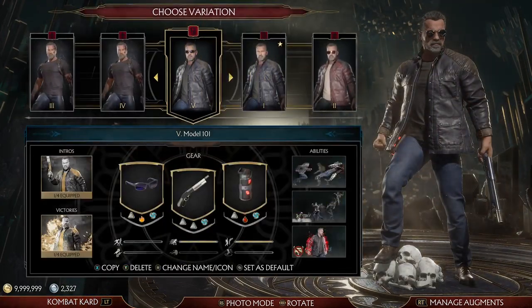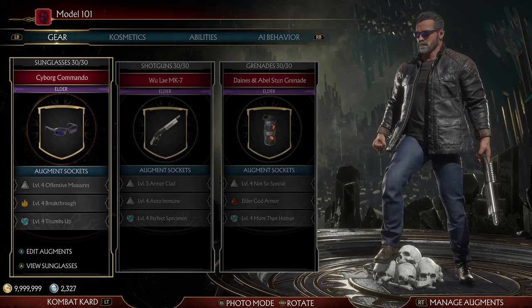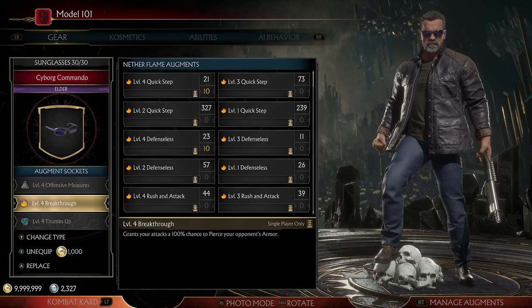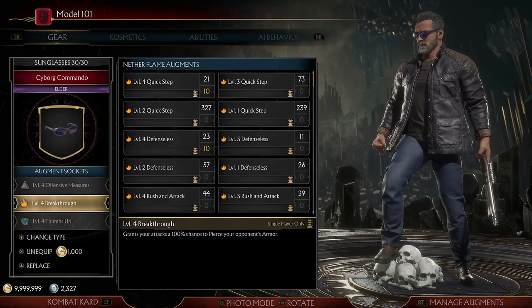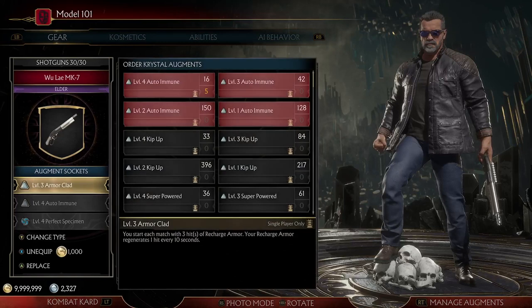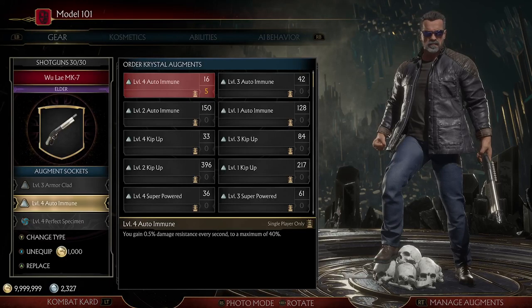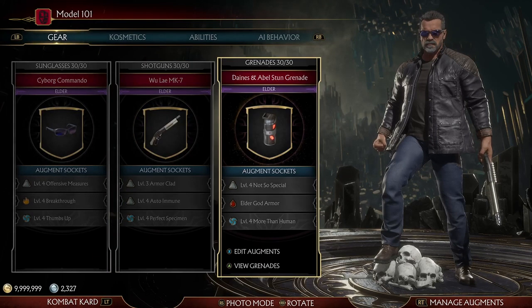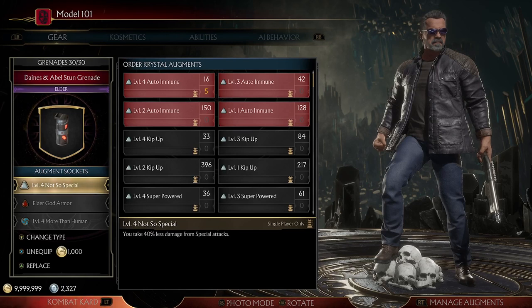I've used Terminator before. I actually have a build right here that reduces a lot of damage. This one reduces 40% damage while your offensive gauge is full. Breakthrough is for the bosses - you can actually swap that off until you get to the boss, as it breaks their armor at the end of the match. Armor Clad gives you your own armor. Autoimmune - if the match keeps going on, it will total up to 40% reduced damage, which is nice. Not-So-Special means you take 40% less damage from special attacks.